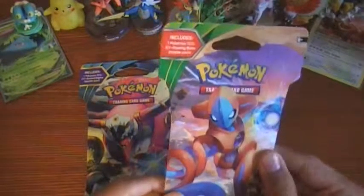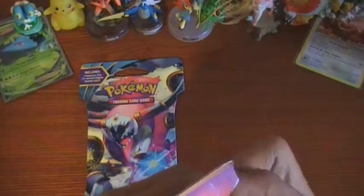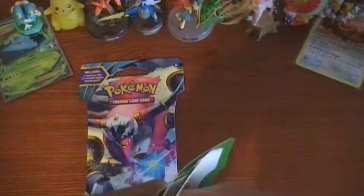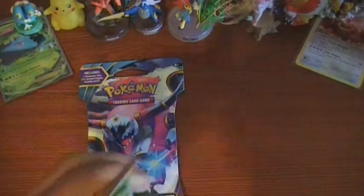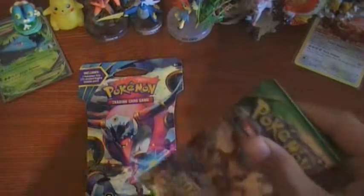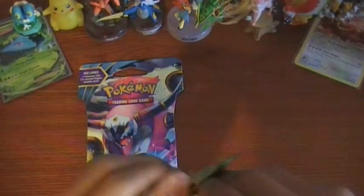Moving on to our next Roaring Skies pack. I don't even know how to open these to be honest, I just kind of open them however — open them 20 different ways. Somehow managed to get the pack out. So we got a Deoxys pack — a little Deoxys card holder. Hopefully that's a sign for good things to come.